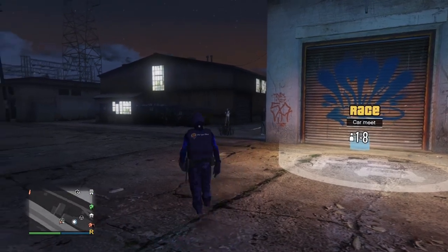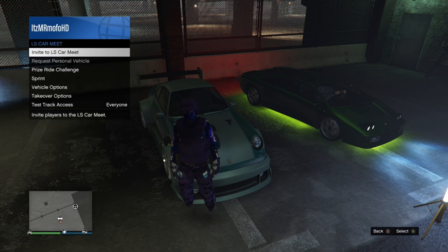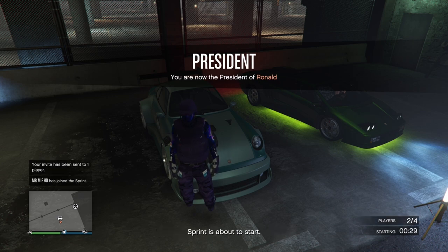All you have to do is call out the vehicle that you want to take the mods from, then go inside and make sure that you're inside of your motorcycle club, and then start up a sprint. Your friend needs to be in here and have a vehicle out, and you both can do this at the same time if you want to. It does not matter who starts the sprint up.